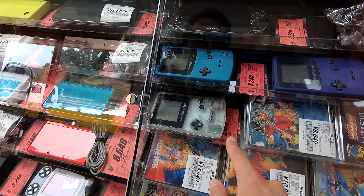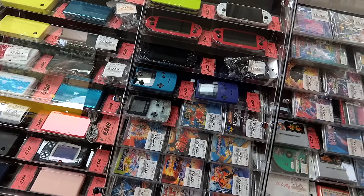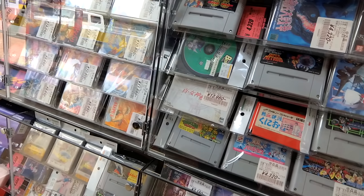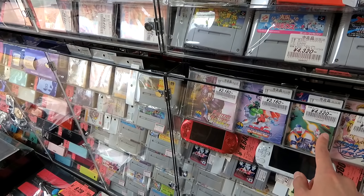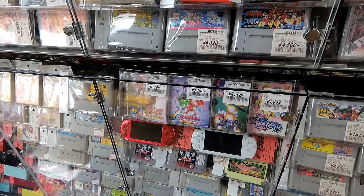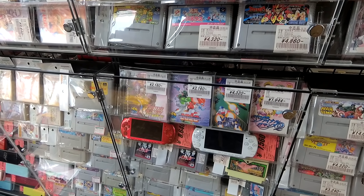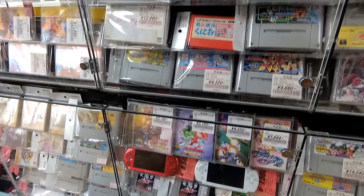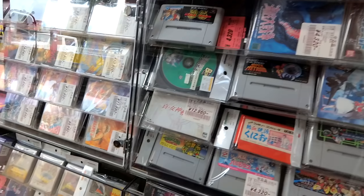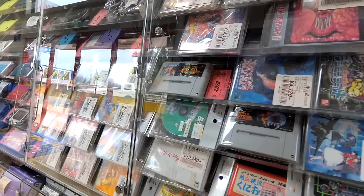We got a bunch of Game Boy Colors — $30, $60, $50. Here's the cheap Neo Geo stuff. Final Romance 2 going for about $20. Oh, Turtles in Time — $30? Not bad for Turtles in Time.